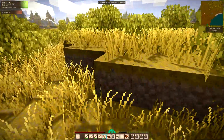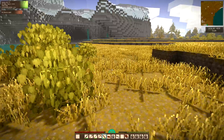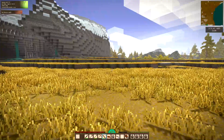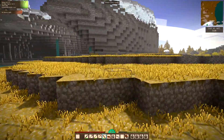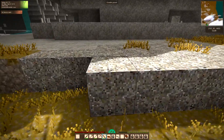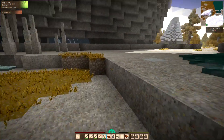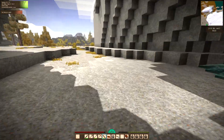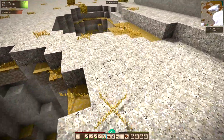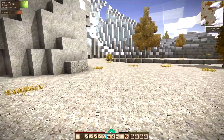Now that looks like a heretofore unseen biome in this world for me. Watch it turn out to just be granite and it's just dark because it's been overhung. We're not being very diverse in our biomes here - andesite and granite with bauxite.